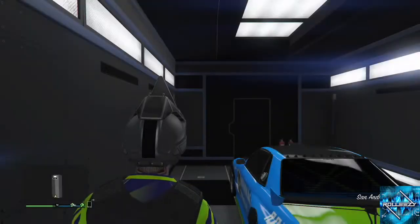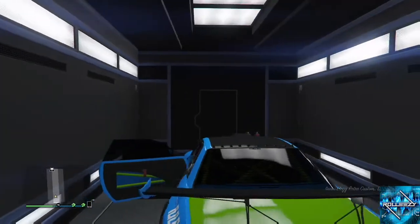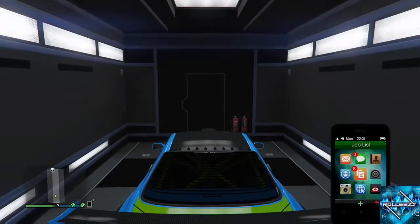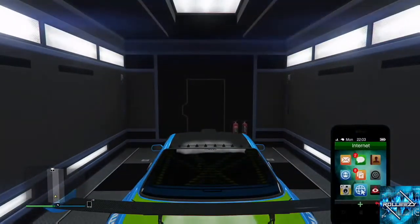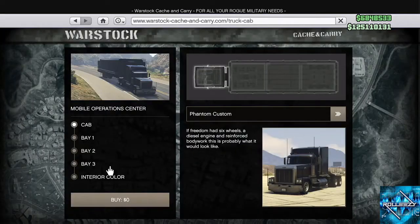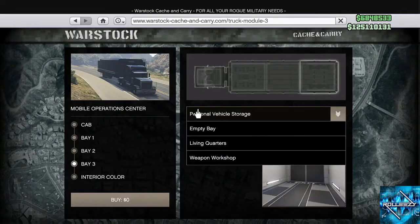Simple, right? Go inside of your MOC, which is where the car you want to dupe is. Mine's a Retro. I always recommend Benny's vehicles — you want to do Benny's vehicles, not anything else, no supercars or anything. I have the Virus plate on it, a custom plate. Go ahead and open up your internet, open up your internet, go and renovate your MOC — that's why it's called the renovation dupe. Go to Bay 3, go to personal vehicle storage, and click on empty bay.